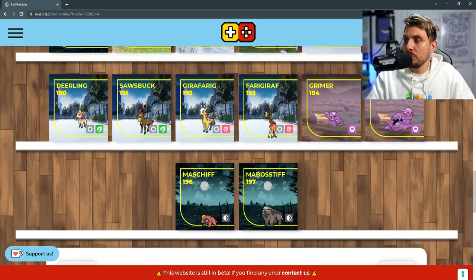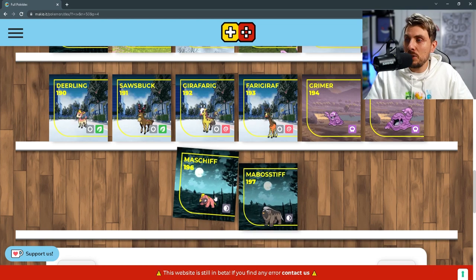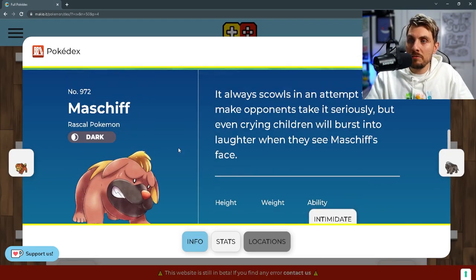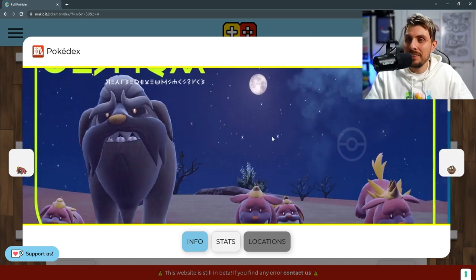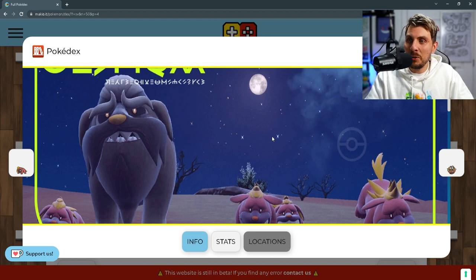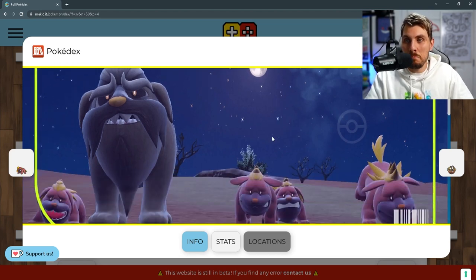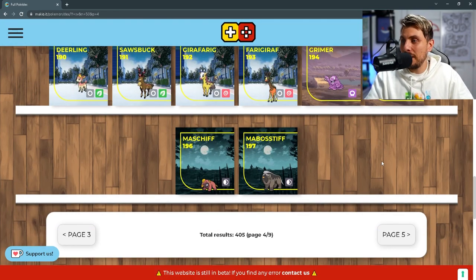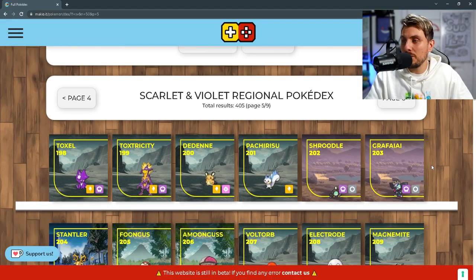Then we've got the Muk line, which means Alolan Muk will be making a return in these games, which is very exciting. Maschiff and Mabosstiff are new dark type Pokémon — you can see these things look wild. I kind of like them; I'm a bit undecided, but the evolution looks like a mean dark dog that would just chew you up and spit you out. Dark types and dogs go well together — it's pretty intimidating looking.